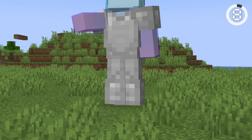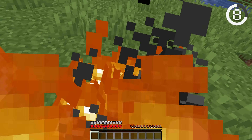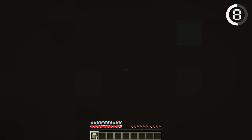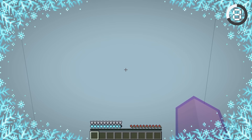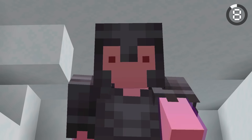If you just took fall damage and were worried about losing armor durability, you don't have to worry. Your armor also doesn't take any damage from being on fire, suffocating inside a block, elytra collisions, entity cramming, potion effects, and powdered snow. So next time you're in an awkward situation, you can be at peace knowing your armor isn't losing durability.